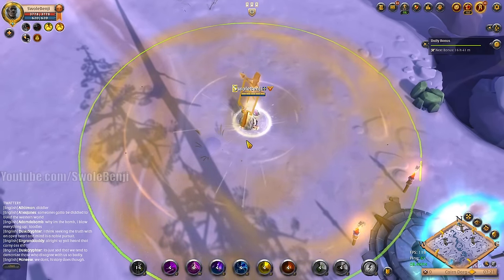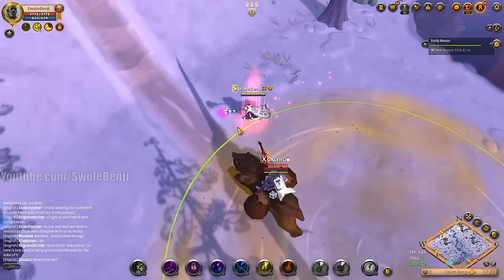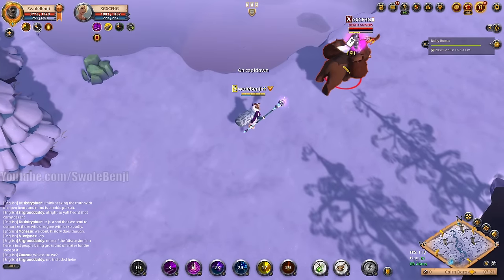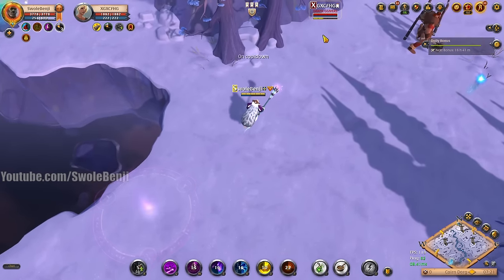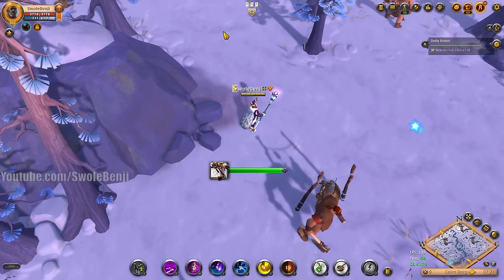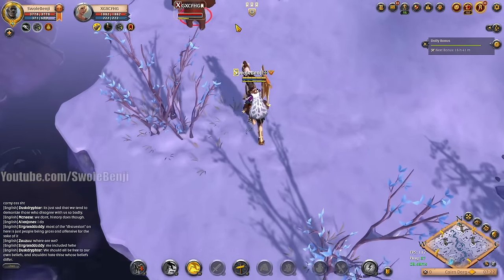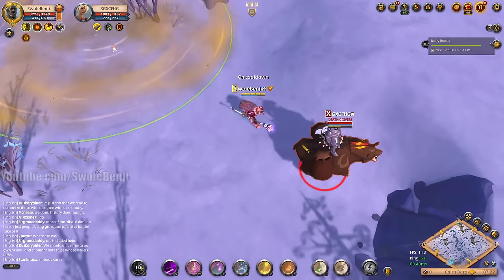Waiting here for the bot — there he is. Charge up my helmet and get six stacks. He did a little spin — a 'bot spin.' This one is actually moving kind of smoothly. Got his health down a bit. Wait — that name, and he's in a guild? That's interesting, I have not seen a bot in a guild yet. He's moving a little stiffly and now he's just frozen. The bot behavior is very odd.